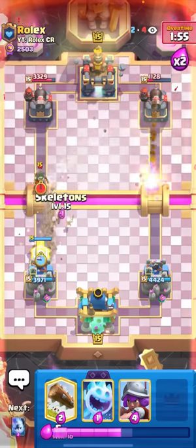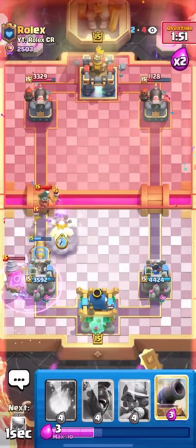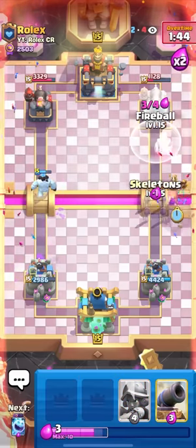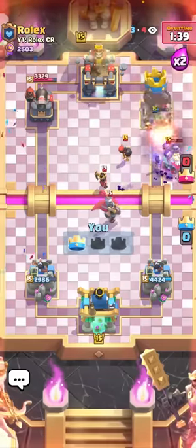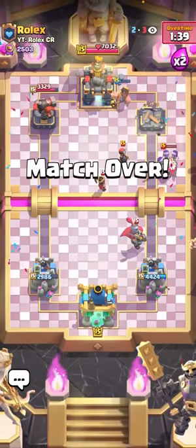He goes in for a bandit, wall breakers, skeletons, ice spirit - and then the evo zap mistimed my log. That's quite unfortunate. I'm gonna hog rider and then go for the evo skellies because he has no zap, and I'll fireball here as well. Pretty well played by him though. Nice hog rider hit - I don't know how that got through but I'll take it.